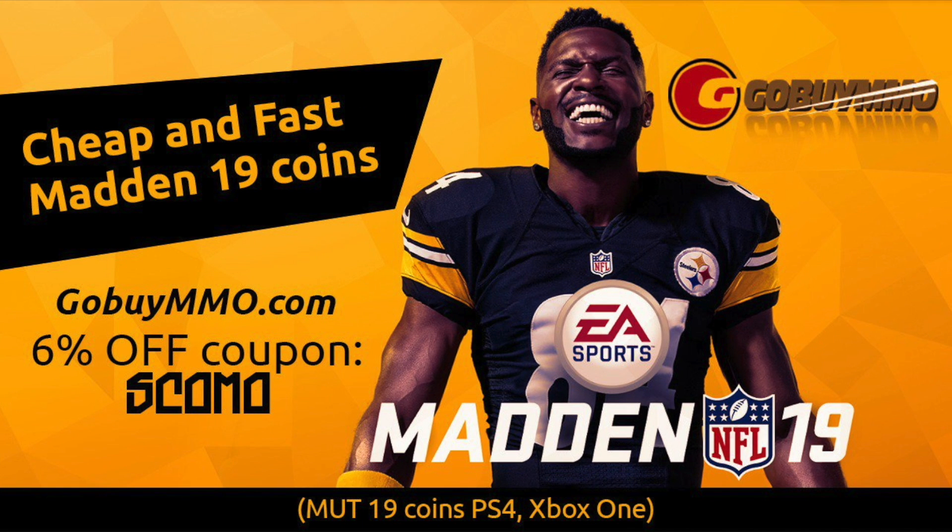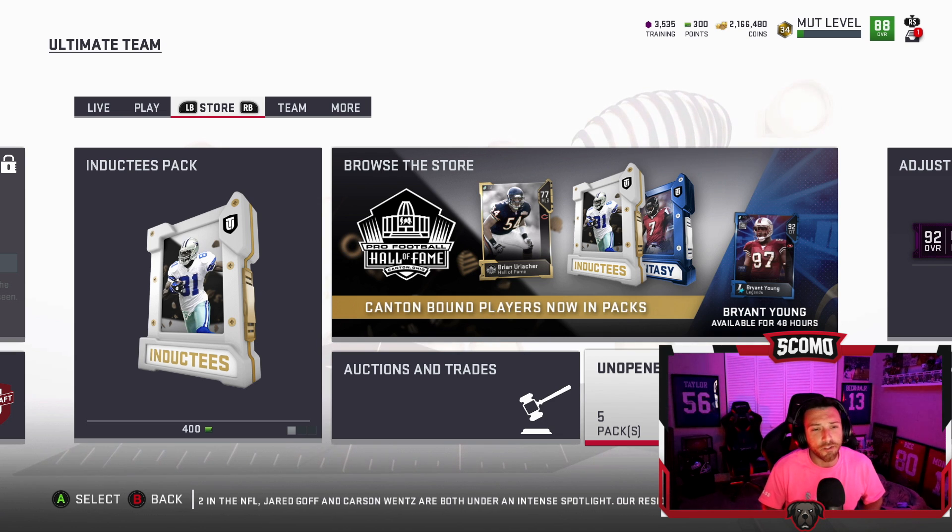Need coins to start your year cheap and fast? Madden 19 coins — hit up GoBuyMMO.com, use code SCOMO for six percent off. What's going on guys, we are back!